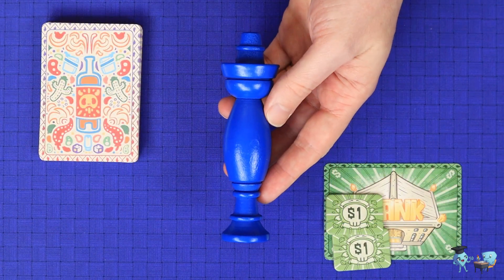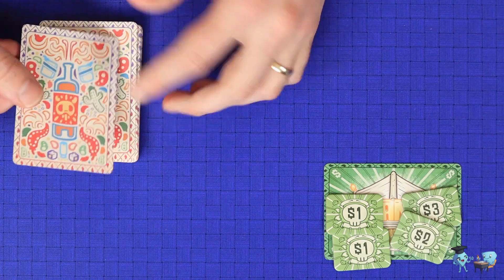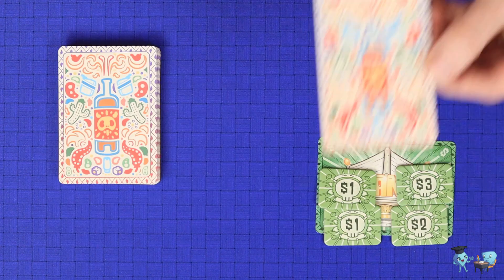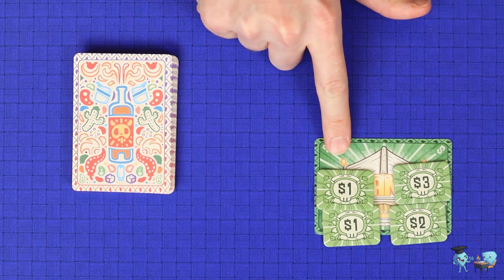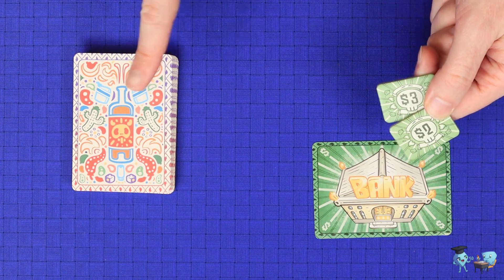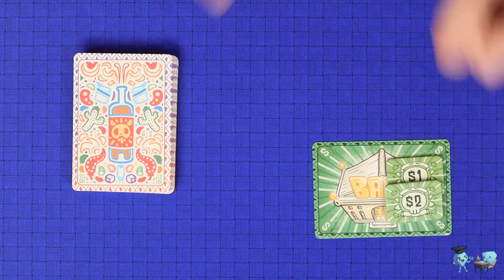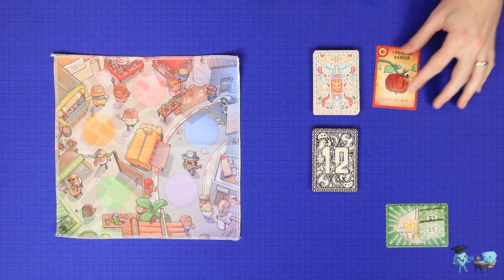Finally, the player who took the blue totem must take one of two black market actions. The first option is to pay $5 into the bank, draw two face-down ingredient cards from the top of the deck, look at them, choose one to add to their collection face down, and return the other to either the top or bottom of the deck. The other option is to visit the bank and take all of the money currently on it. If the player can't afford the $5, they must take the bank action. If they can't afford it and the bank is empty, they pay whatever they have to take the black market action. Taking one of these effects is mandatory.